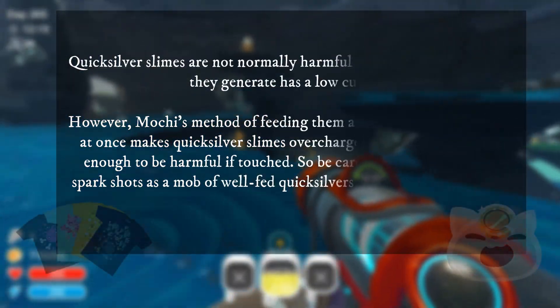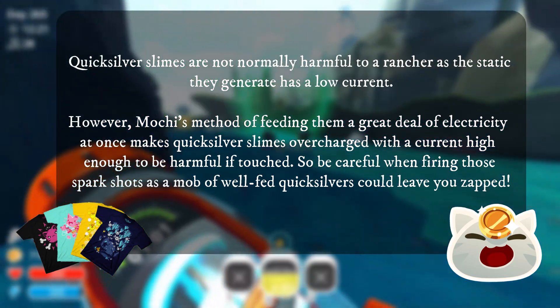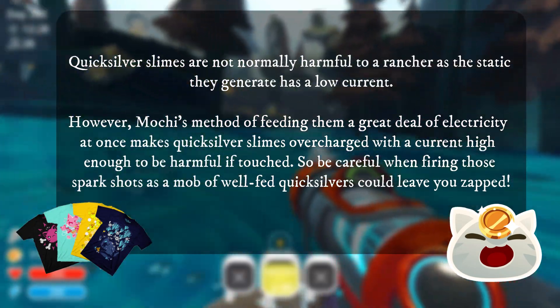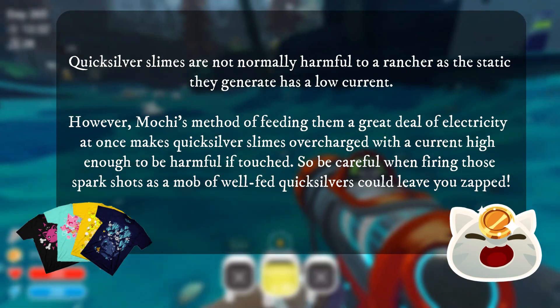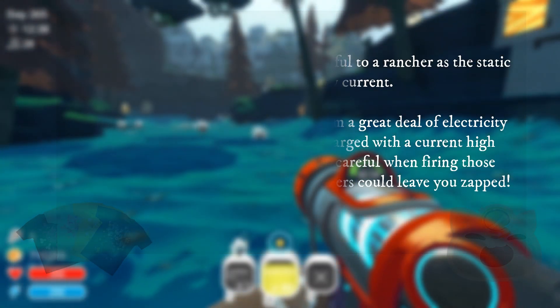Quicksilver Slimes are not normally harmful to a rancher, as the static they generate has a low current. However, Mochi's method of feeding them a great deal of electricity at once makes Quicksilver Slimes overcharge with a current high enough to be harmful if touched. So be careful when firing those spark shots, as a mob of well-fed Quicksilvers could leave you sapped.